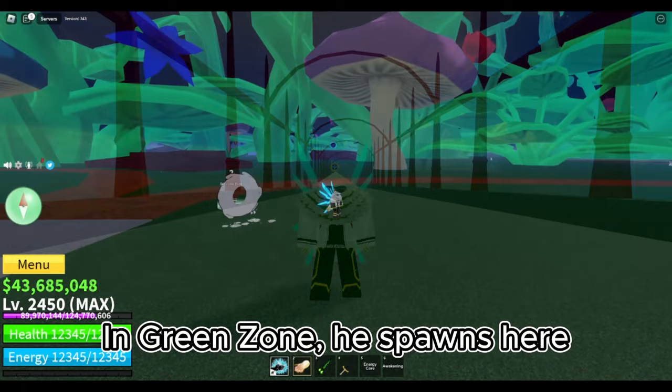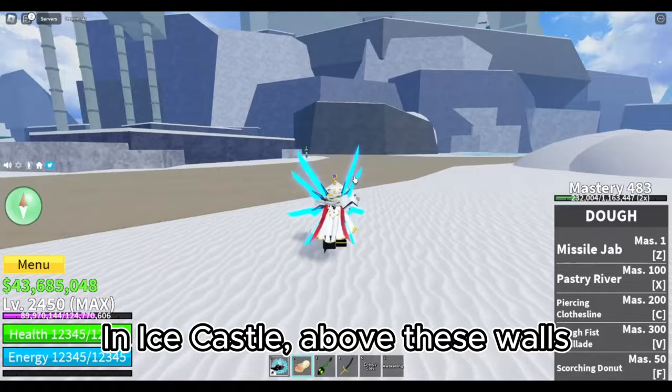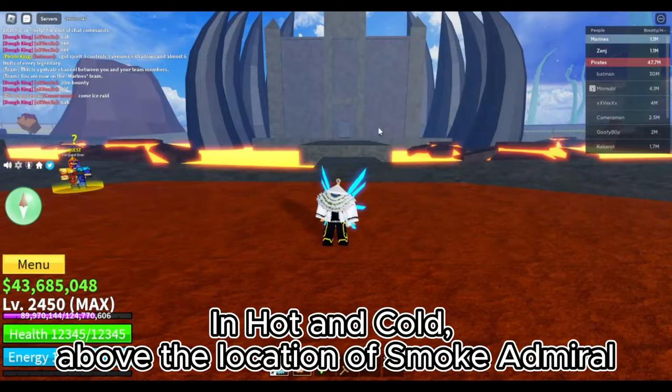In Green Zone, he spawns here. In Snow Mountain, he spawns here, near these boat dealers. In Ice Castle, above these walls. In Forgotten Island, here. In Hot and Cold, above the location of Smoke Admiral. Last is in Cursed Ship, under these stairs.